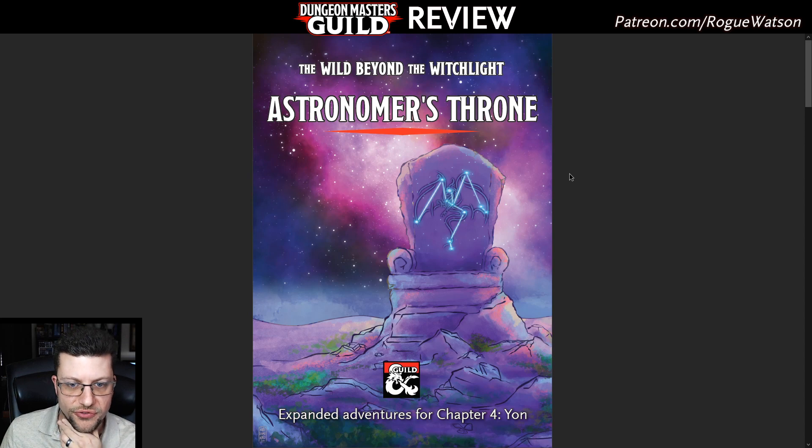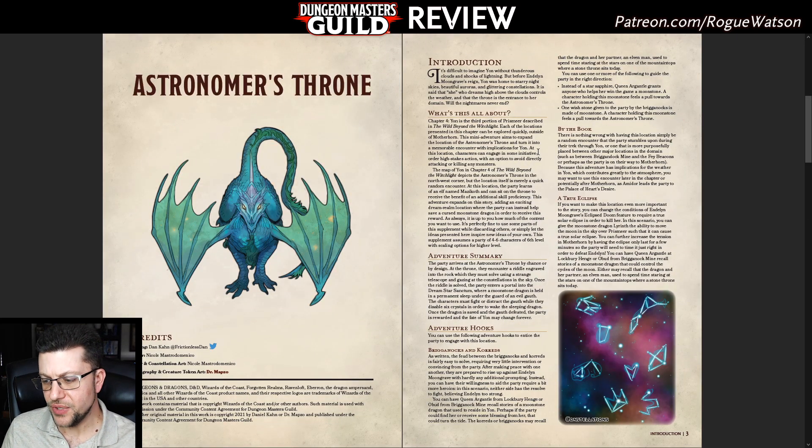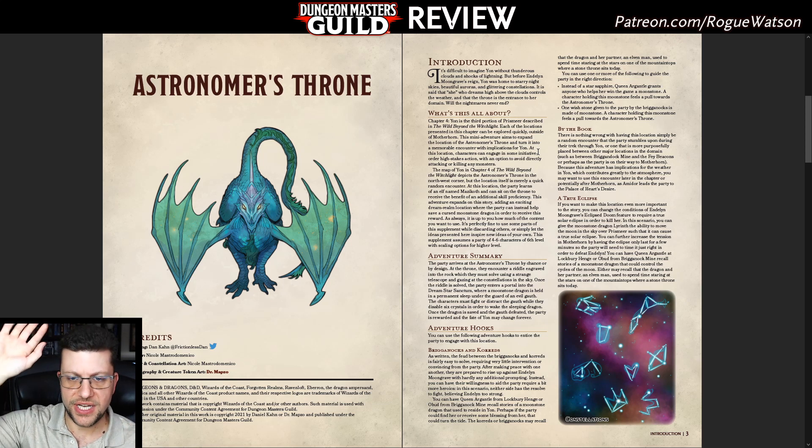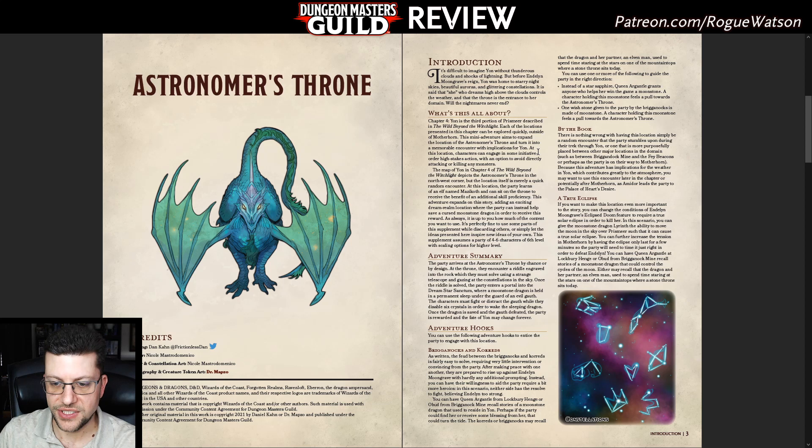Let's talk about Astronomer's Throne first. This is a one-off location in Yawn that's basically very simple — there's this throne made of stone right beneath the starry skies. You can sit on it, a brief event happens, your mind's expanded, you go to another realm, and you gain a new proficiency and skill, which is great, but only one character can do it. That's the entire thing — it's almost like a random encounter, but not quite a common encounter.